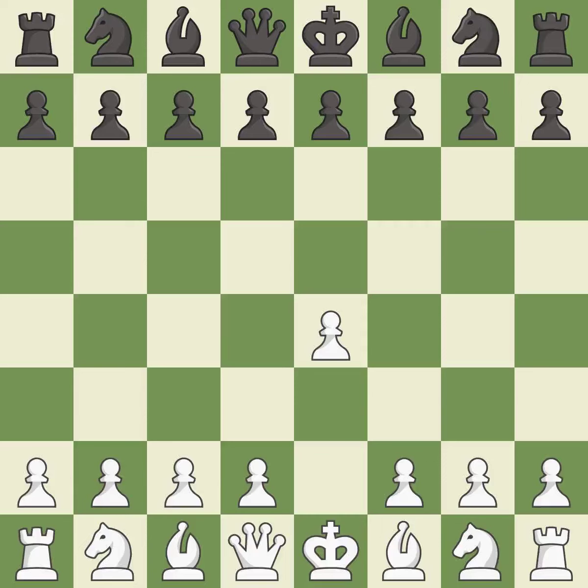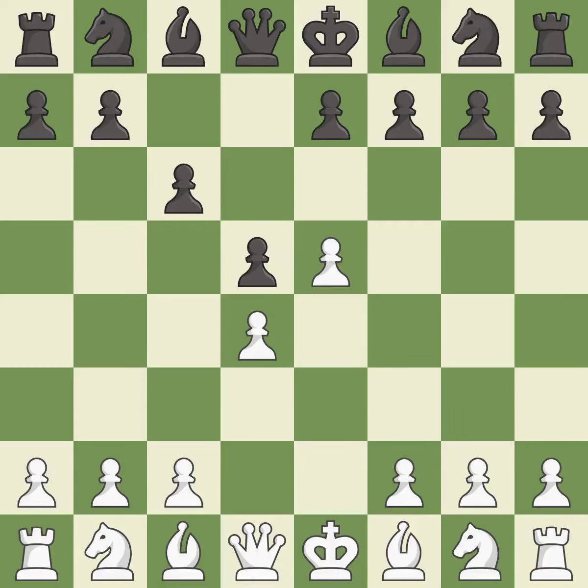Opening with the king's pawn controls the center and opens up the light-squared bishop and queen, often leading to sharp games. In the Caro-Kann Defense, c6 supports a quick d7-d5 pawn push to control the center and challenge the e4 pawn. d4 grabs control of the center and attacks the e5 and c5 squares. d5 controls the center and attacks the e4 pawn. e5 closes the center and controls the important d6 and f6 squares. Bf5 develops the bishop where it controls the important e4 square; Black can play e7-e6 next without trapping the light-squared bishop on c8.